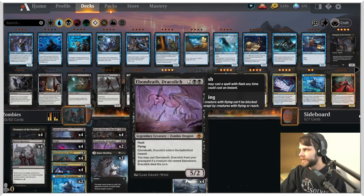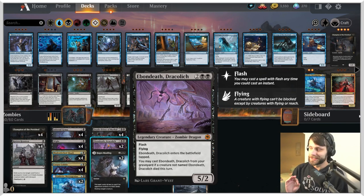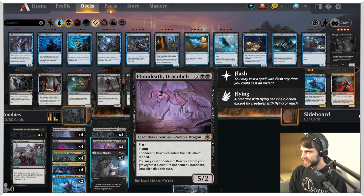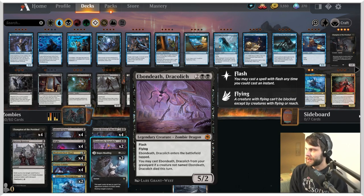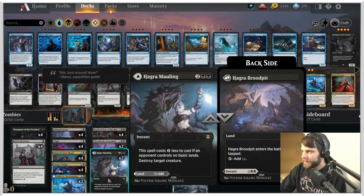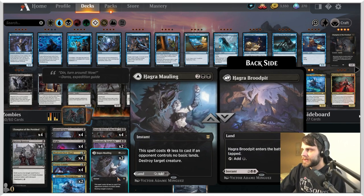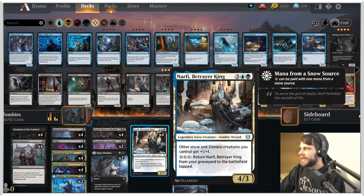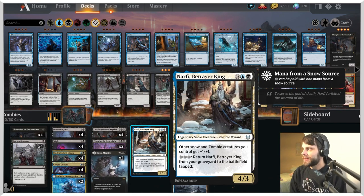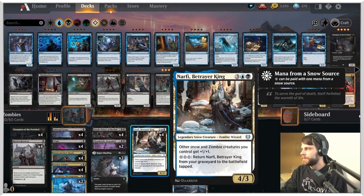In the four-mana slot, Death Priest acts as a lord for the deck and also lets us spit out more creatures. We have Dracolich — a 2/4 for four mana with Flash and Flying, which is extremely good. You can also cast it from your graveyard if a creature card not named this died this turn. Hacker Mauling provides a little extra removal and also helps buff our land count — we have 22 lands, 24 including the Mauling.